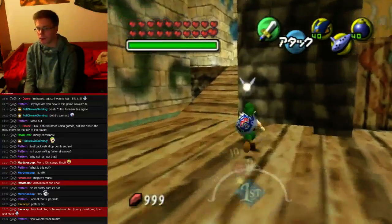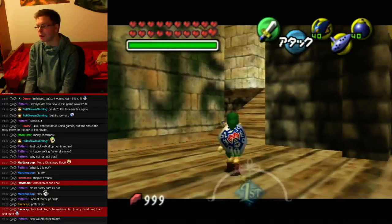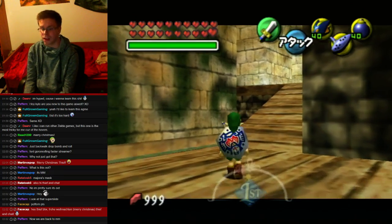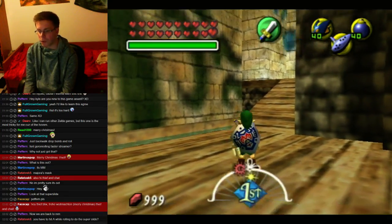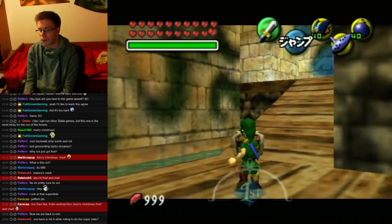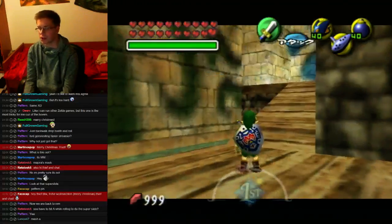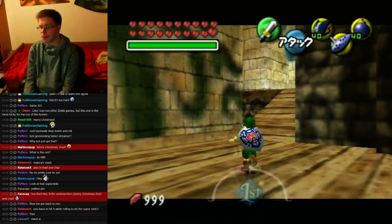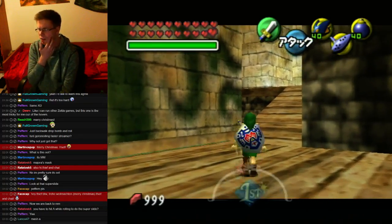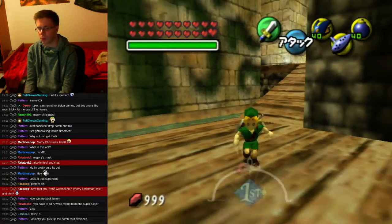Another way I used to do before I started doing backwalk super slides is backflip super slides. That means you backflip at the fourth rep — the blue flash basically, or third blue flash. You have to hit A while rolling to do the super slide. I used to mash — the timing doesn't make a difference — but you should definitely at least hit A once during the roll. Most people mash A; it's not necessary. The backflip super slide is not much harder, but it's more a muscle memory thing.